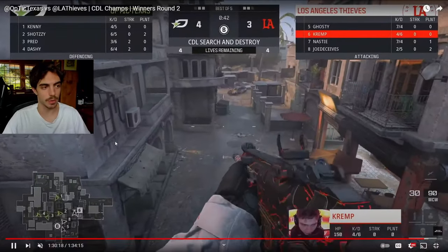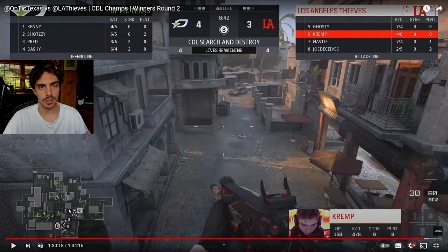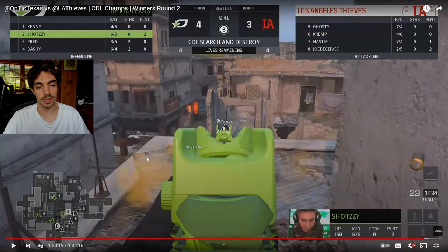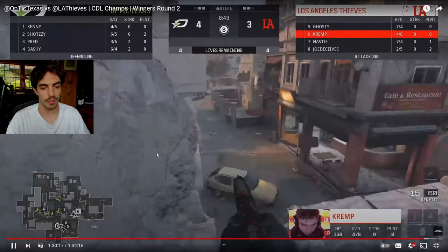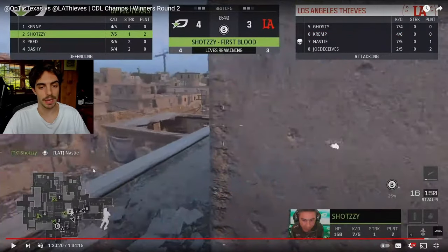AG is calling it from top Fountain — he realizes they've already got site control, so all we have to do is play retake. Ant climbs up top AC. The really important factor for this retake is being able to contest that top three area, because it's an easy way for them to get eyes on bomb from that vertical position. Ant gets the kill on Nasty, which is huge because they're not ready for it. It's not clear why they had no eyes on top AC at all, and Ant gets a free pick.